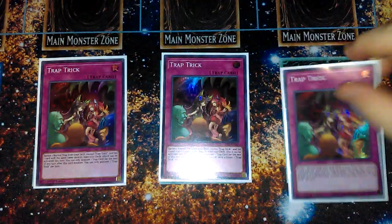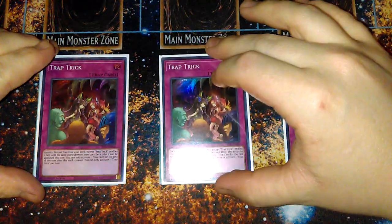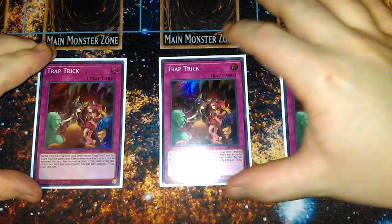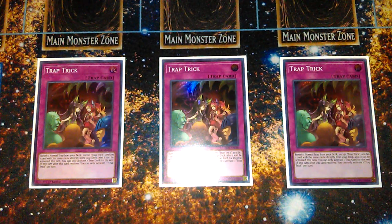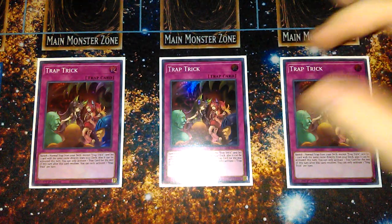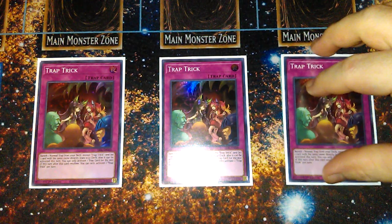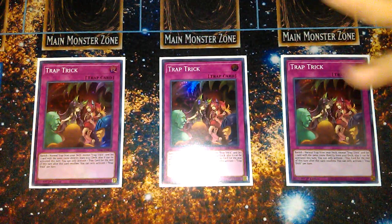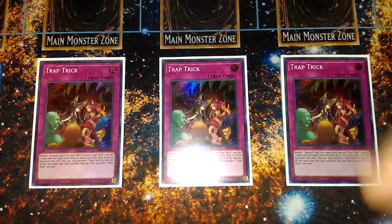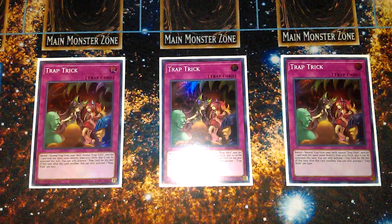For traps, we're running three Trap Trick. If you're familiar with Chaos Max, you normally don't run Trap Cards in a Blue Eyes Chaos Max deck besides the Blue Eyes Trap Card. But Trap Trick is really good here because it combos off well with another trap in the deck. Trap Trick lets you banish one normal Trap Card from your deck and set one card with the same name directly from your deck, so it's basically a way to search out your normal traps and get them set.